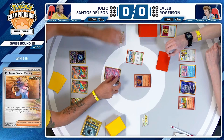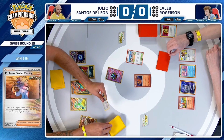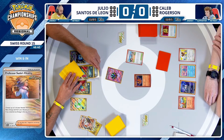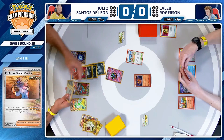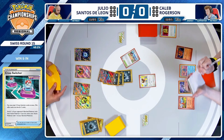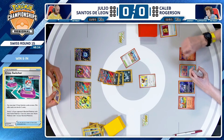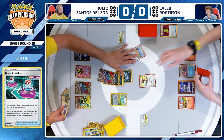Double Roaring Moon ready to roll, and we can get one additional card too — quite the start here. Professor Sada's Vitality gets the full two energy and draws three cards for Julio. It's a double Cross Switcher — what is going on here? This is a card we haven't seen too much of lately, yet again very good in this deck. There's an Energy Switch too. Double Cross Switcher, Pidgey — this is ridiculous. He's got the double Cross Switcher and then gets to throw away the hand with Squawkabilly. Can you write it up any better than this for Roaring Moon? Six brand new cards, and there's even a Cancelling Cologne in the list to pull off some shenanigans with Moonlight Shuriken. What an opening start.